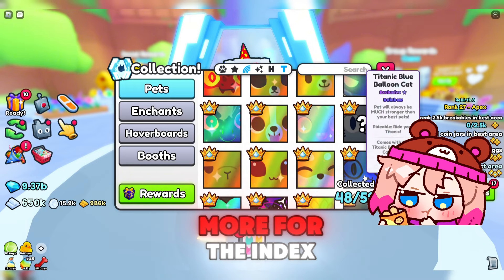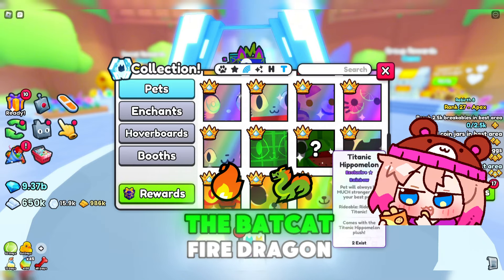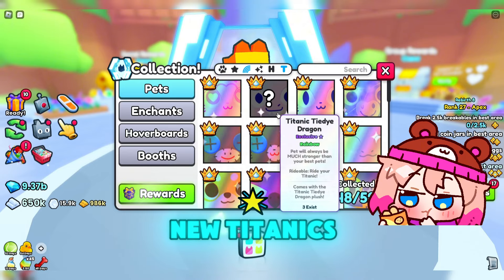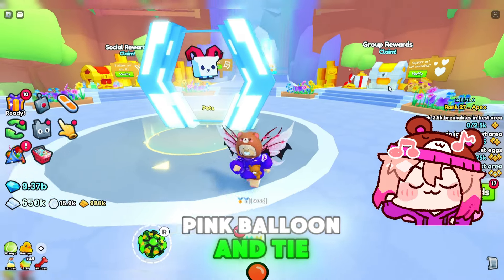I only need four more for the index, but there's probably ten or so I'm missing from my inventory. The bat cat, fire dragon, and black hole are ones I had before, but traded to get new titanics. The only ones I need for the index are the cat, hippo melon, pink balloon, and tie-dye dragon.